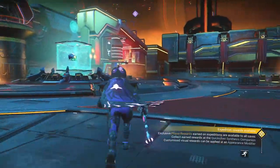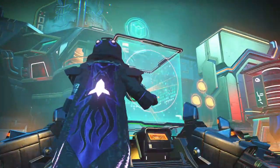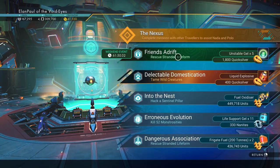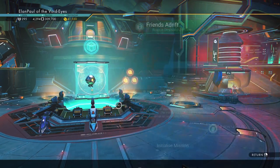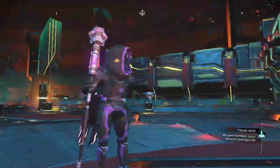It doesn't look like our update has come out yet, if there is going to be one. We may just be getting Redux missions, but that's okay. It's all No Man's Sky anyway. So it looks like we're rescuing a stranded life form this time — get Unstable Gel x5 and 1800 Quicksilver. Let's go ahead and get this mission started.